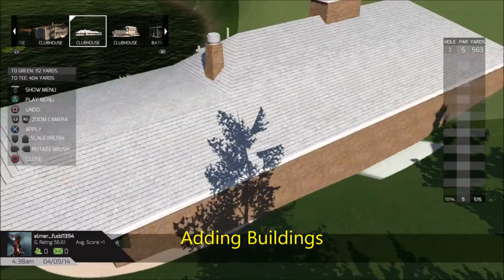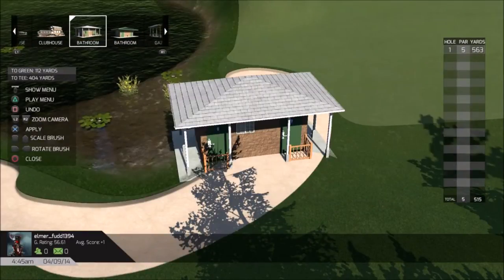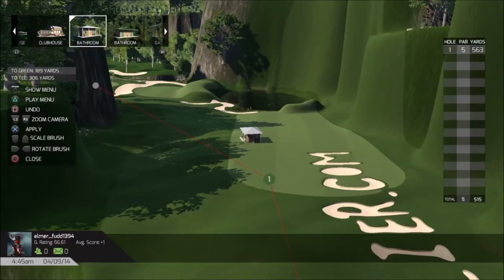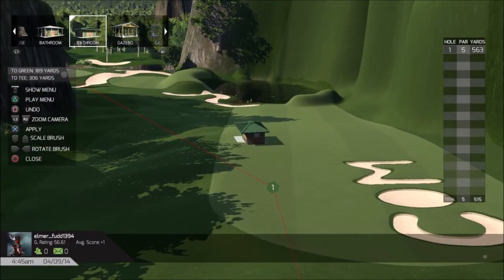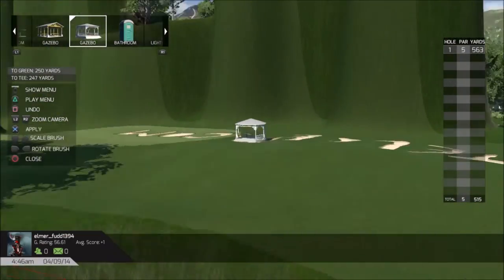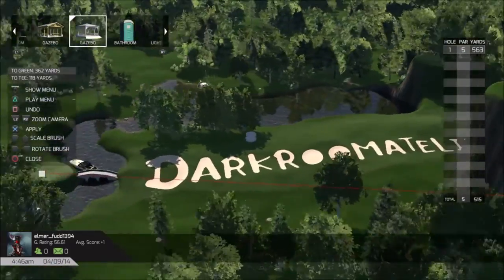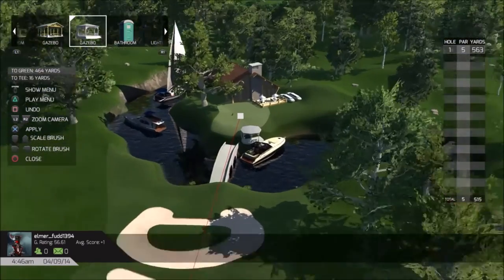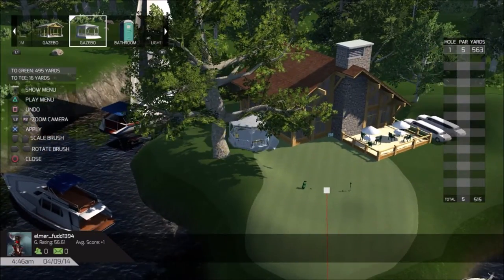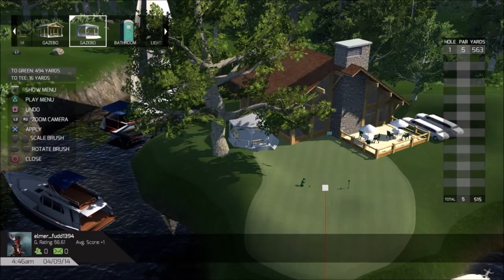Now we're going to go into adding buildings. You can change the direction with left and right to see the back end and front end. Let's take a simple object and put it down to show what other buildings they have - they have sheds. There's a good amount. I think this is a gazebo. I want to bring it back to our clubhouse. I bring things back slowly because you can accidentally save it somewhere and then have to delete it. I'm going to go ahead and save it near this tree - and there it is.